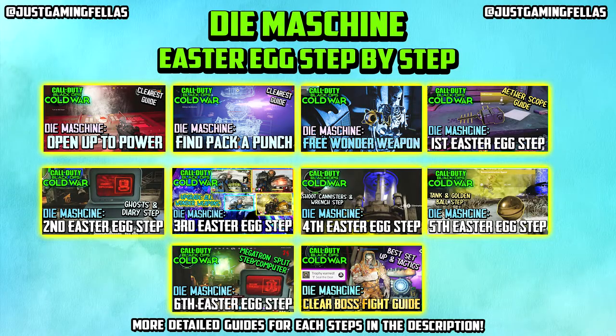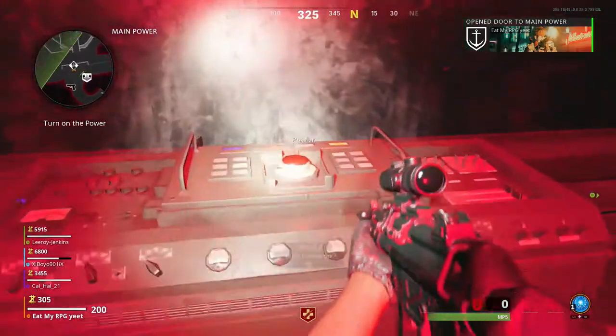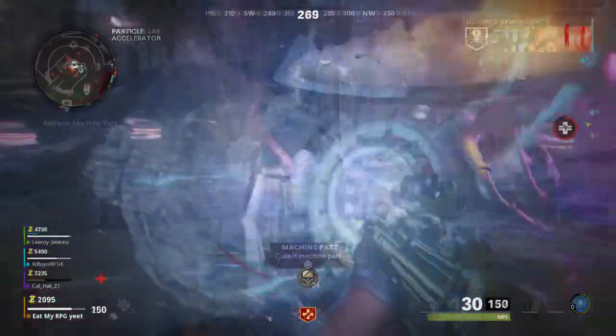Here we go, clearest East Red guide. Aether Shroud — whack that on in your loadout. Get power on and Pack-A-Punch turned on. Guides in the description for everything.